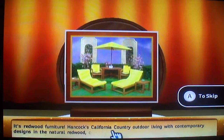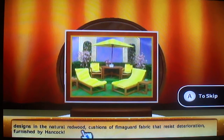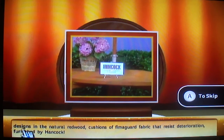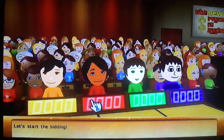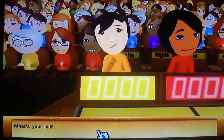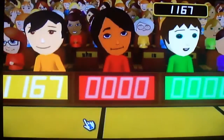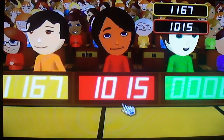Hancock's California country outdoor living with contemporary designs in natural redwood, cushions of Fibigard fabric that resists deterioration, furnished by Hancock. Let's start — here we go. $1,167. $1,015.